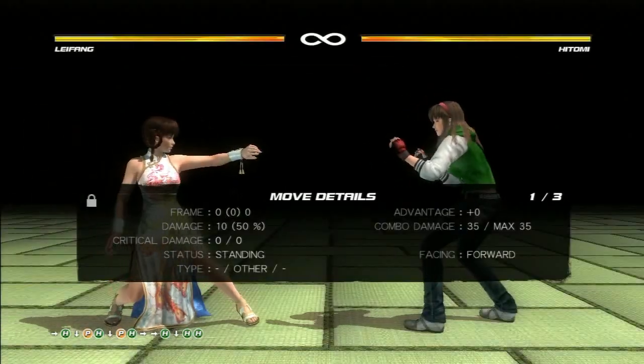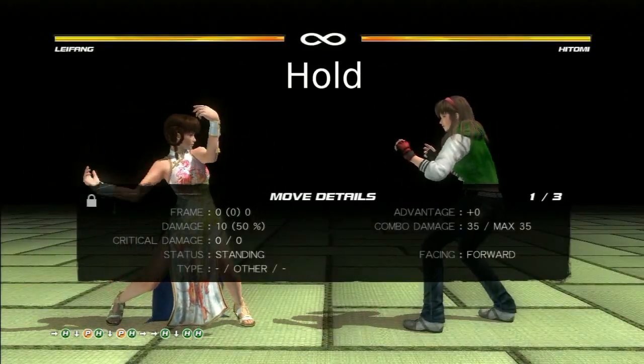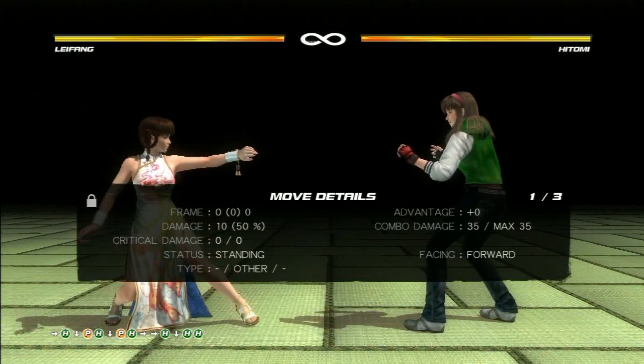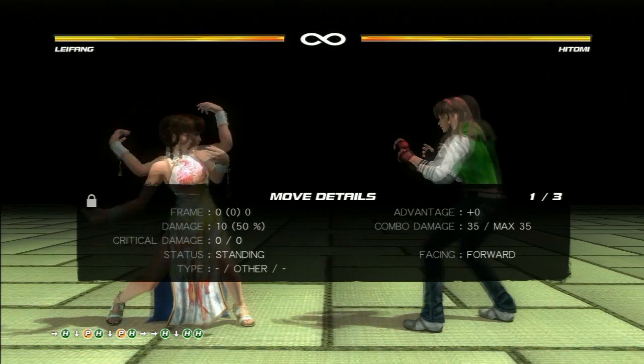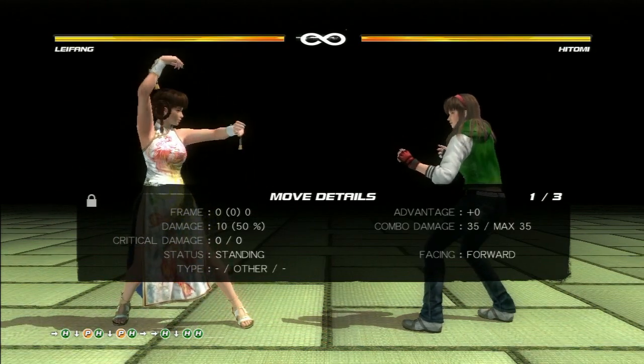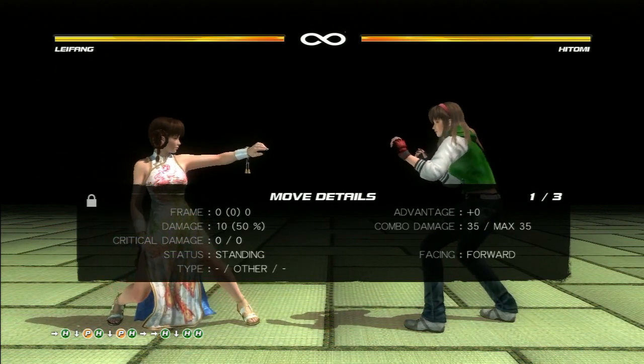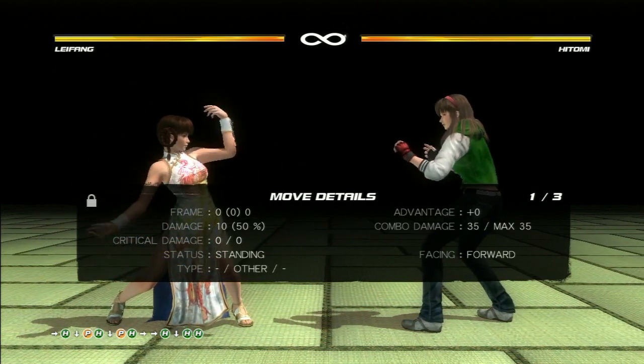The next defensive option that you have is a defensive hold. You would want to use a hold once you have figured out your opponent's attacking pattern. You also want to use a hold once your string recognition is intact for the character you are going against. Holding aimlessly can result in you losing quickly if your opponent is aware of it and starts throwing you for it.